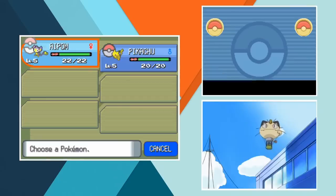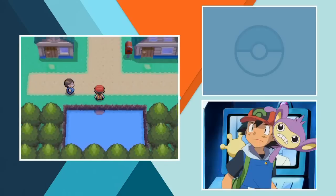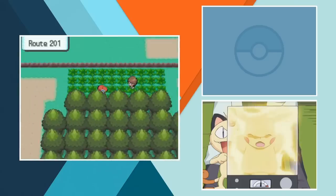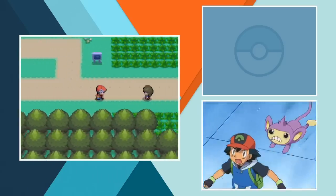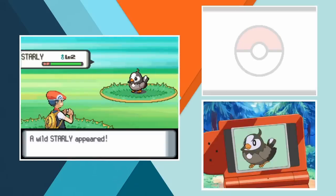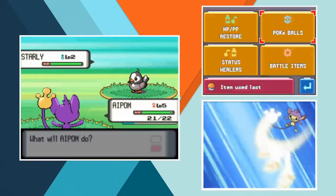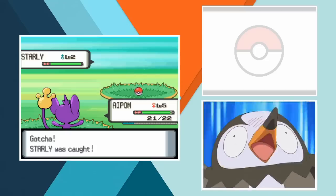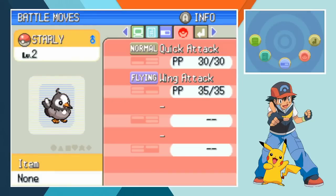Ash Ketchum arrives in Twinleaf Town with his trusty Pikachu but a change to the regular formula has seen Aipom sneak aboard a ship to join in on the fun. That ends up being a lucky break when an intervention from Team Rocket leads to Ash and Pikachu being separated for an entire episode. While the electric mouse is stranded in the forest, Ash comes across a Starly on Route 202. Knowing it could help in the search for his lost friend, he decides to catch it. After a collision and subsequent battle with Aipom, the flying type is easily caught. In his debut appearance, Ash's Starly uses the moves Quick Attack and Wing Attack - Gust isn't a move that the Starling Pokemon can actually learn in the games so we're going with just those two instead.